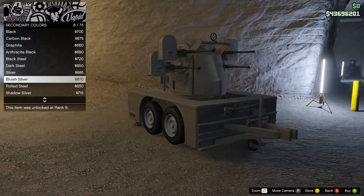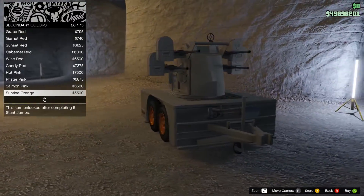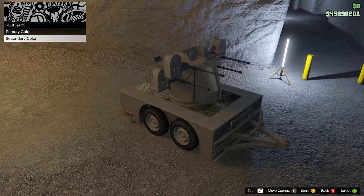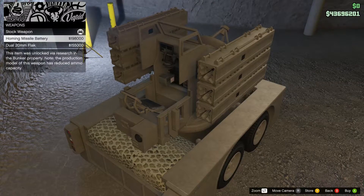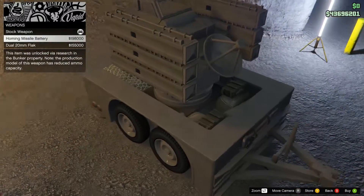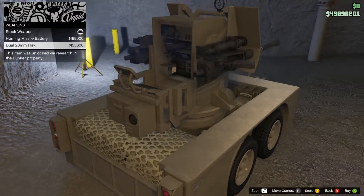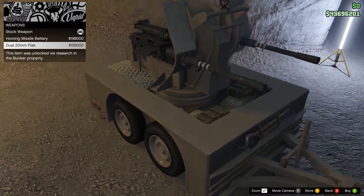The quad .50 caliber machine guns that come stock are more than capable, with really good range and fire rate, and it even offers a good bit of protection to the gunner. The upgrade options seem to offer additional protection, but they come at the expense of either a limited ammo capacity or a slower fire rate. No matter which option you choose, the Anti-Aircraft Trailer is quick to bring down all enemy aircraft and will make your weaponized vehicle arsenal complete.